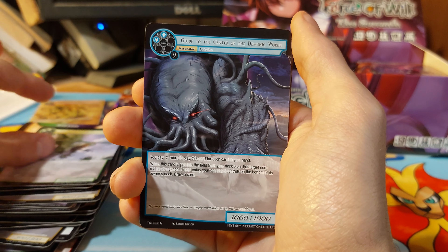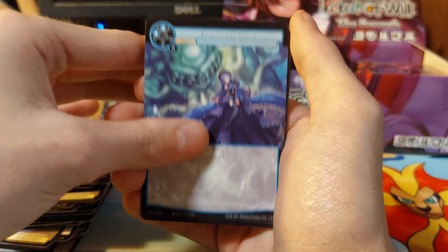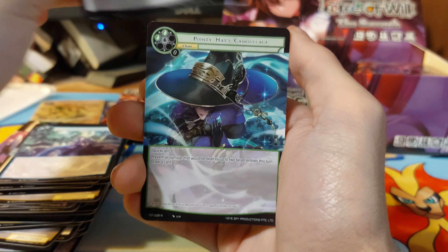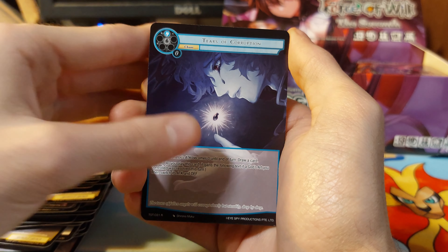Starving dragon, guide to the center of the demonic world, hand of void. Cradle of crippling despair — actually the first time we've seen this card. Pointy hat camouflage, tears of corruption.